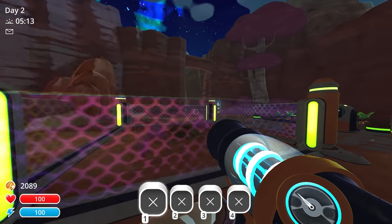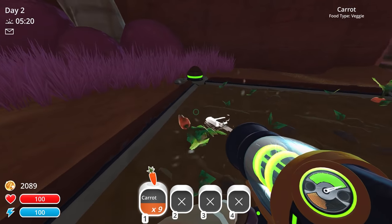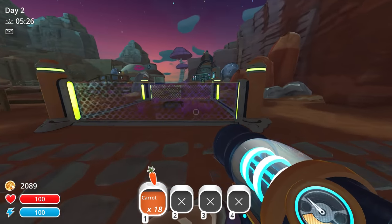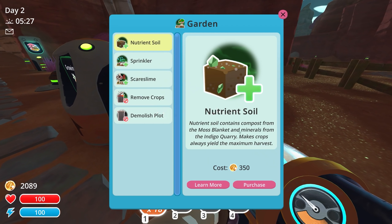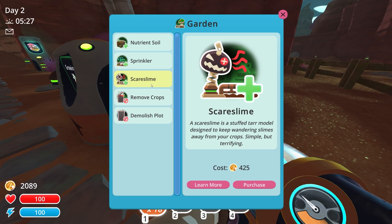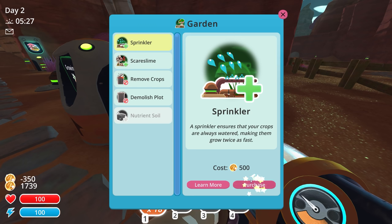We actually have some carrots ready to go from our farm — that was actually pretty quick! Might as well give our farm some upgrades over here. Maybe go find some chickens and put them over here at the coop finally. Nutrient soil contains compost from the moss blanket and minerals from the indigo quarry, makes crops always yield the maximum harvest — so we're going to get more carrots. And then the sprinkler makes them grow twice as fast. Let's get nutrient soil. We still have $17.95 needed — we're just barely not able to afford that, unfortunately.